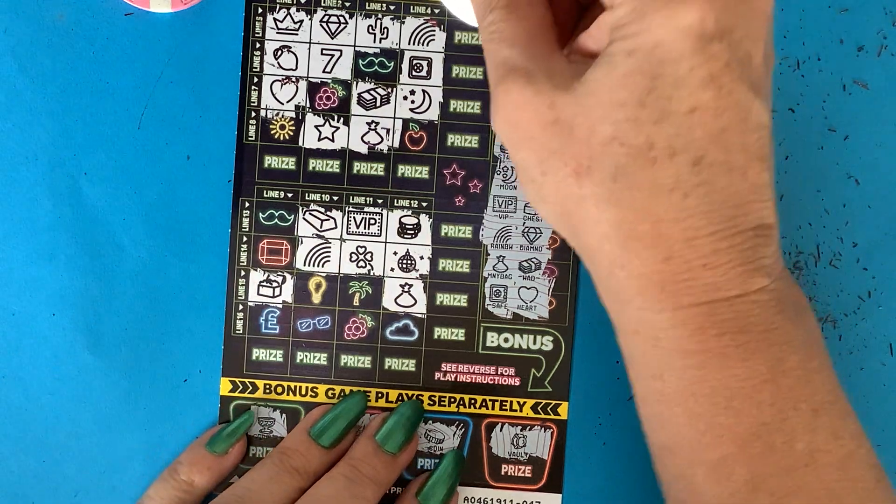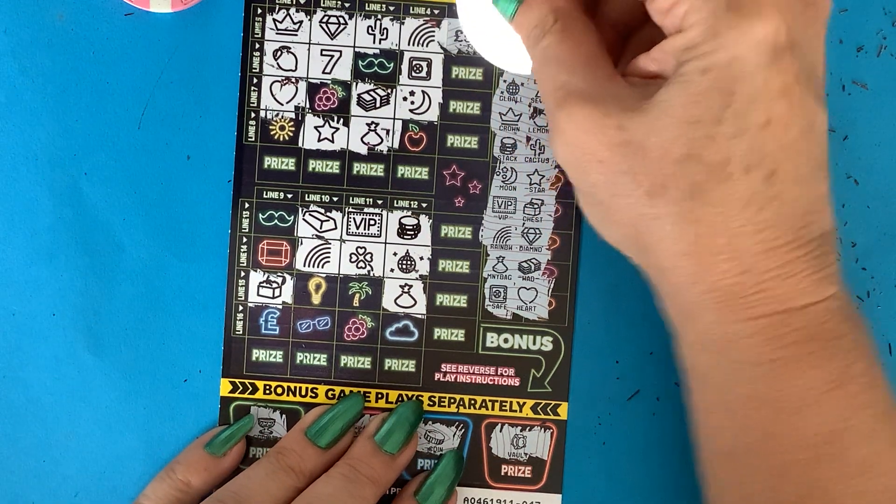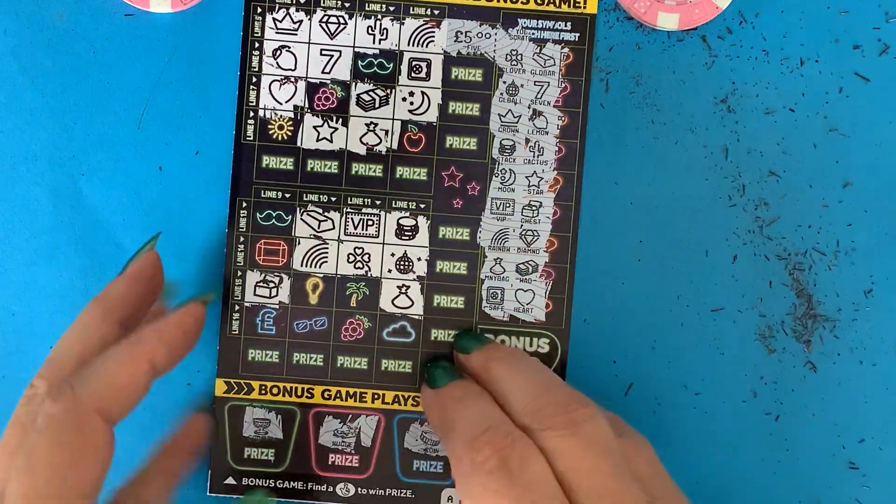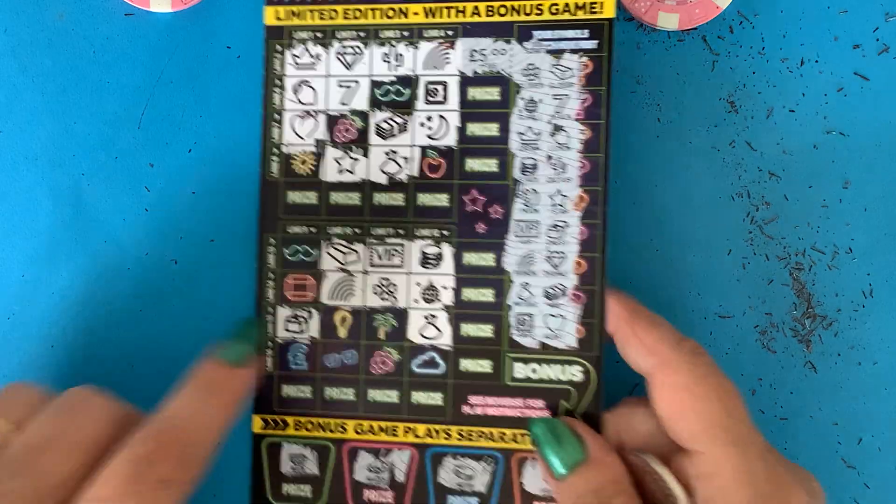Card number 43 — we have got three pound... oh, a fiver! Amazing! That's amazing because I thought it would be three after yesterday's win. So another five pounds — thank you very much!